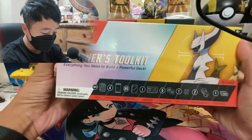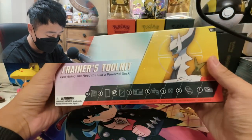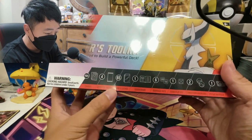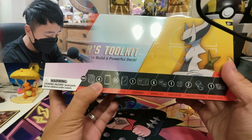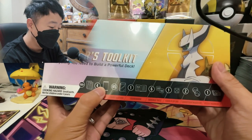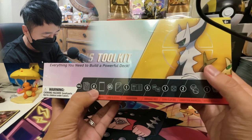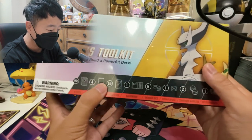So this is how the Trainer's Toolkit looks. We're going to do a quick close-up. It comes with promo cards and booster packs — you get four booster packs. I'm actually pretty excited to see which set it's going to come with. I don't know if it's all going to be Scarlet and Violet.